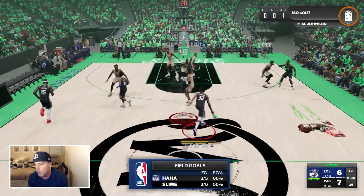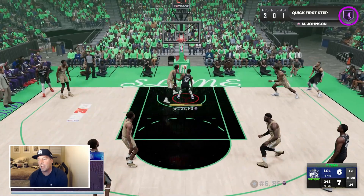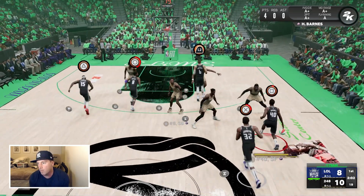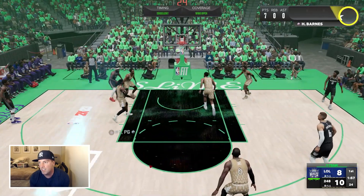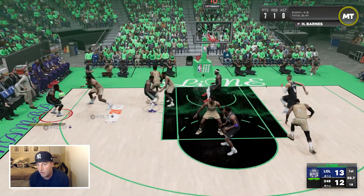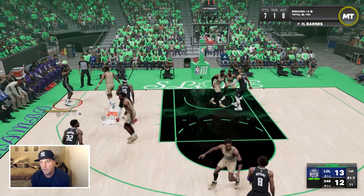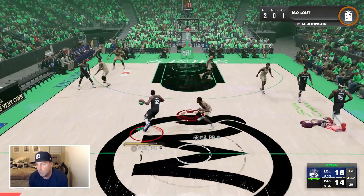Shai Alexander on Magic Johnson — please keep serving me that matchup. Maybe I gotta have Porzingis come up and set a screen because nothing else is working. There we go — a little sidestep. Coming out to Harrison — good shot? No. Good rebound though, we'll take it. One more — a Ricky Spears dish. Let's see where we're at.